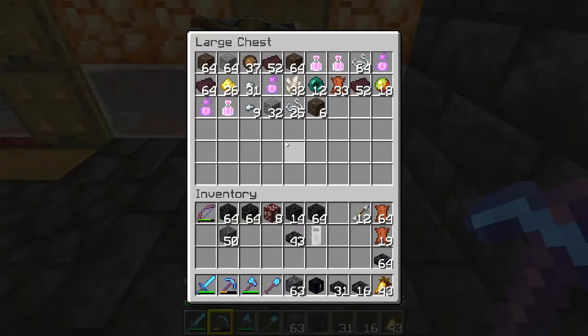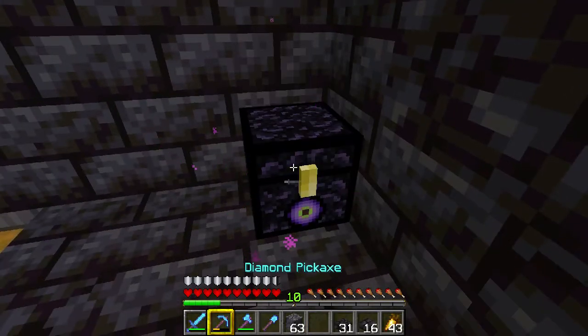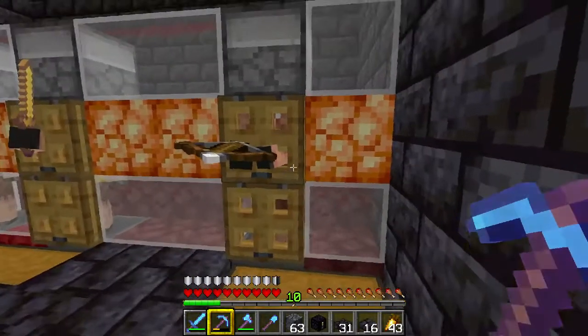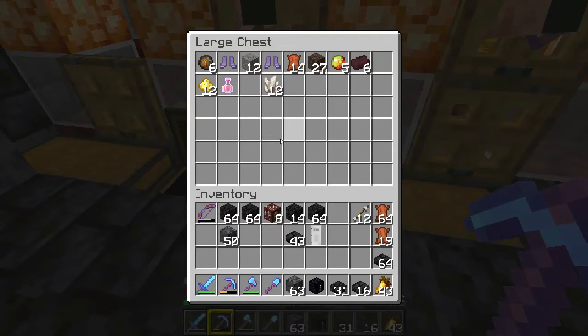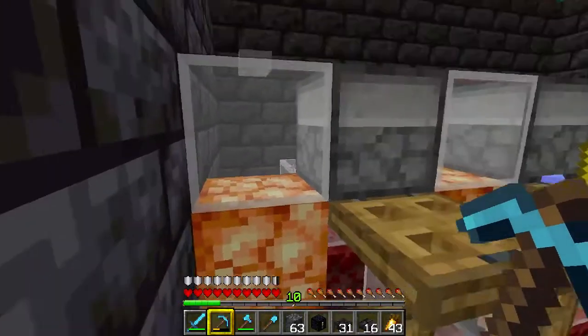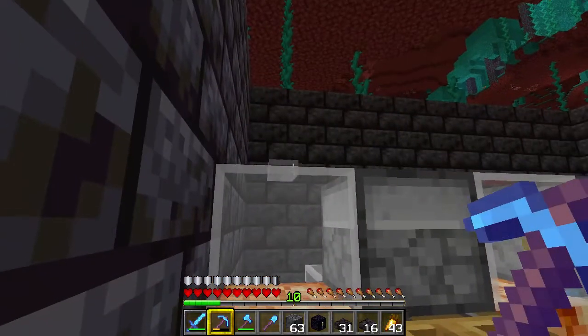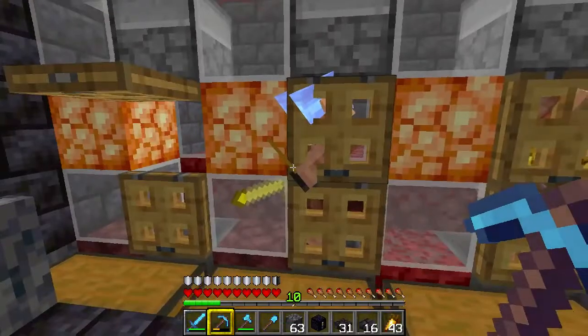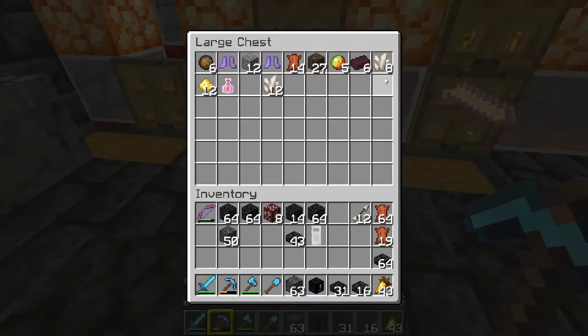I've been bartering with these guys for a little while before I started recording. I've got a pair of soul speed 3 boots in my ender chest, which will let us walk much faster over soul sand. We've also got loads of fire charges, magma cubes, glowstone dust, fire resistance potions, leather, and soul sand. The farm works simply — a button at the top with droppers over each piglin fires gold down into the cells, and anything they throw out lands in the hopper below and goes into the chest.